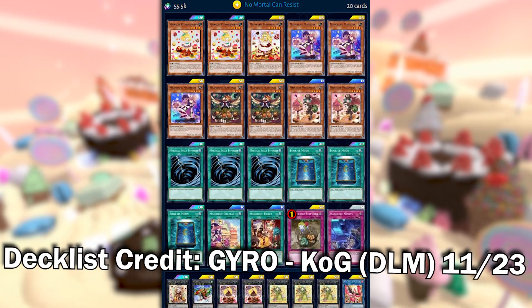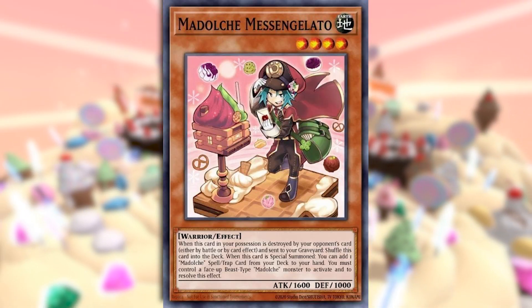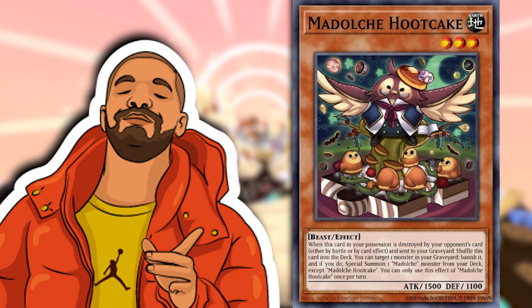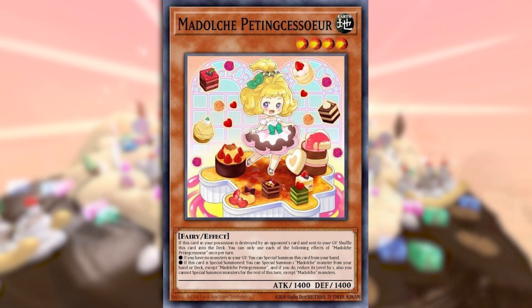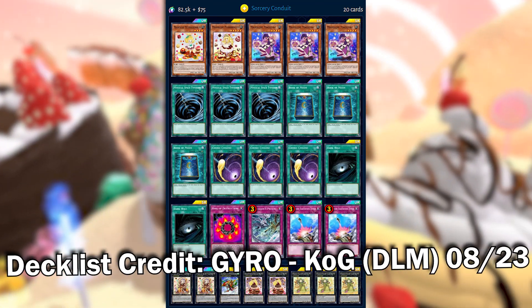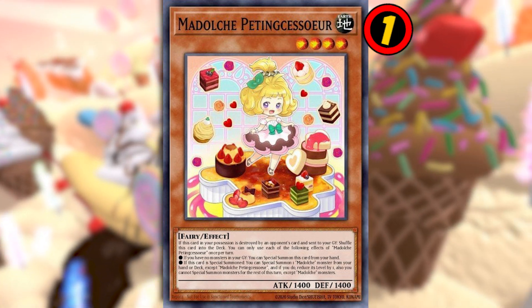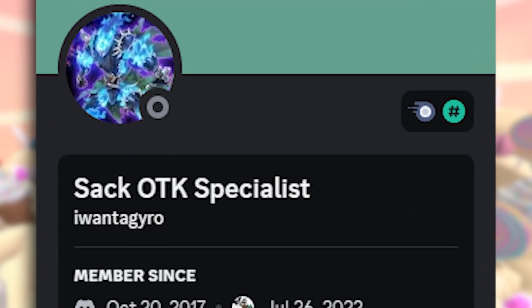Not every Madolche build is like this — plenty of them like to add Hopcake, Mewsic Lotto, their field spell, and their spell speed 3 monster negate, and those things spice it up quite a bit. Those are definitely the builds I personally prefer. But the more raw version just showcases how ridiculously strong Petingcesser is by herself. It even worked back in August with just five monsters when Petingcesser was limited to one, and it is now completely unlimited. You can just ask my main man Gyro, who made all three Cogliss I just showed — we don't call him the SAC OTK Specialist for nothing.